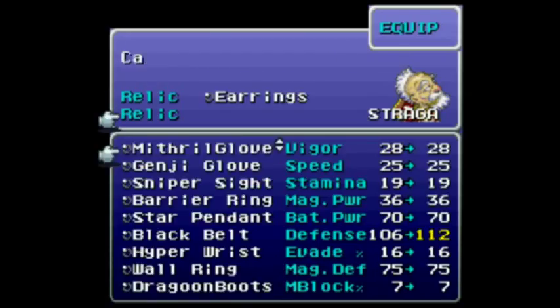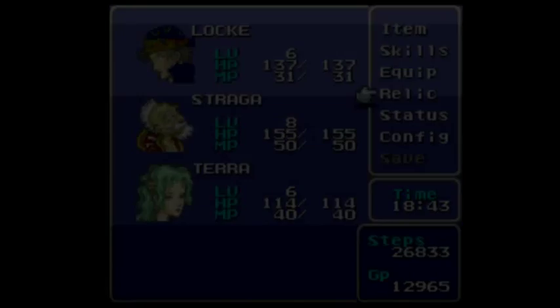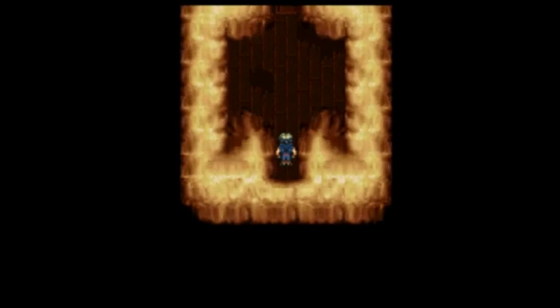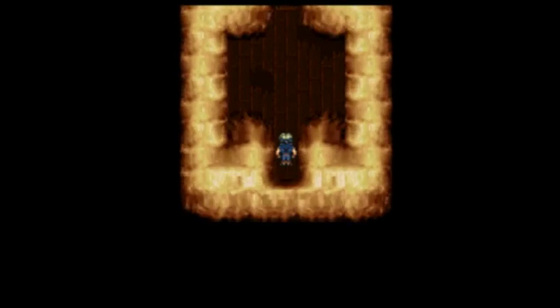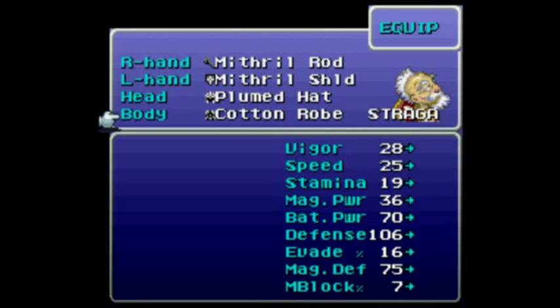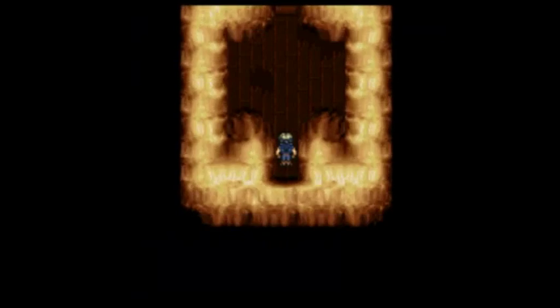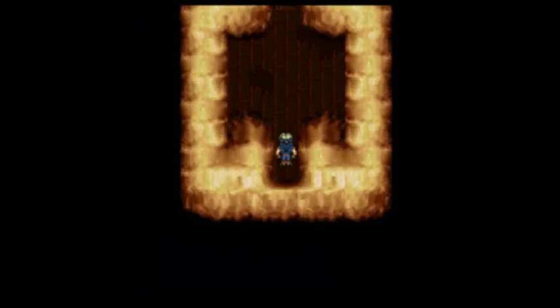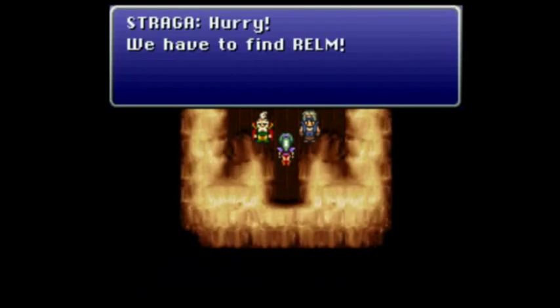That was nice — heard my nifty noises there. If I hear two noises, then I'm equipping the wrong person. Equip, select it, Strago, equip, bottom slot, mithril vest. I could equip Locke with something, but I don't really care. Let's start walking, but immediate cutscene interruption — that's in the way.